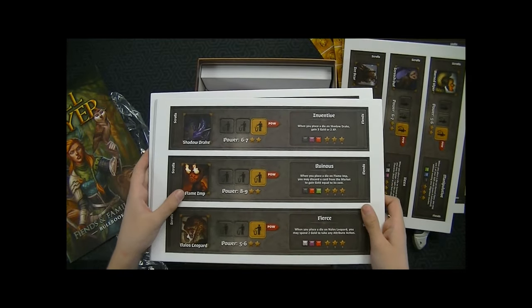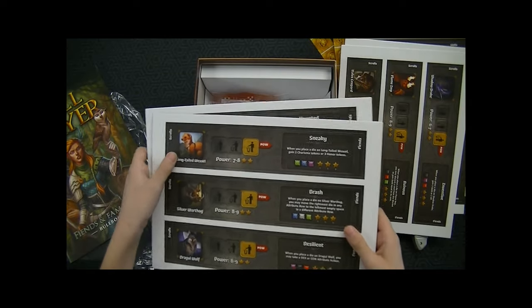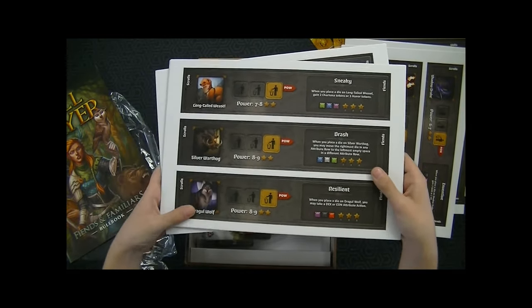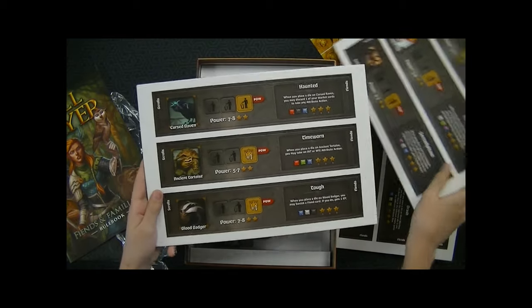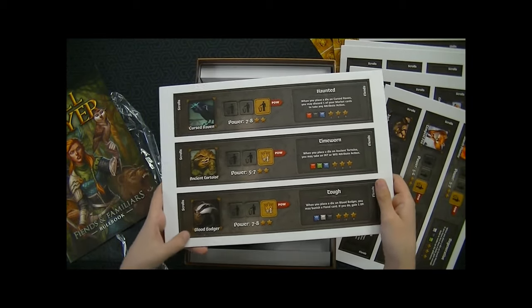Shadow Drake, Flame Imp, Nalos Leopard, Long-tailed Weasel, Silver Warthog, Draggle Wolf, Scourge Phoenix, Tempest Fox, Jackalope, Curse Raven, Ancient Tortoise, and last but not least, Blood Badger.